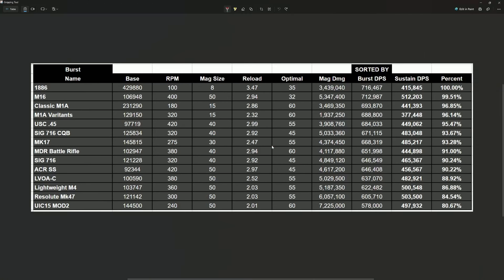When you look at the burst DPS chart, the LVOA comes in at the bottom. What I want to focus on is the USC 45 and the MDR. The MDR comes in kind of middle of the road for both burst and sustained DPS — the sustained sits at 4444, which is pretty much right down the middle.